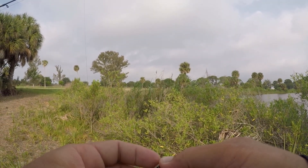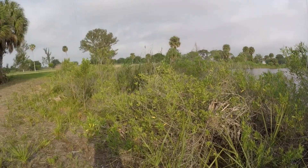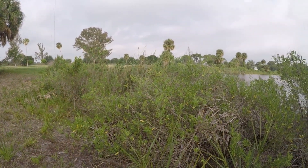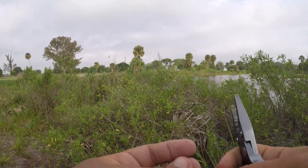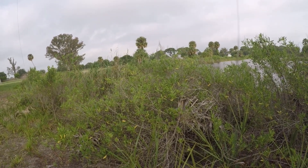I prefer J hooks for tarpon, but definitely a circle hook for the snook — it keeps that hook on the side of their mouth and it's harder for them to fray your leader. I had loose drag on that fish, 25-pound test, and he still broke it like it was nothing.